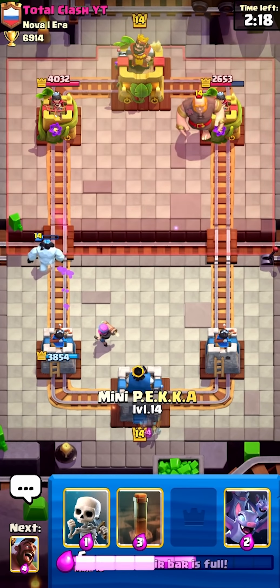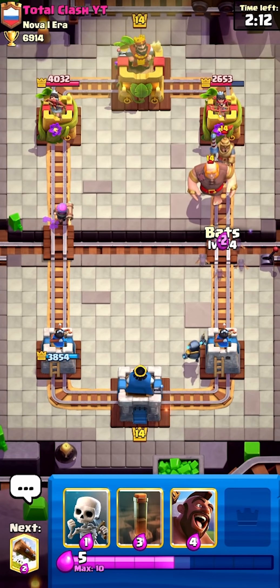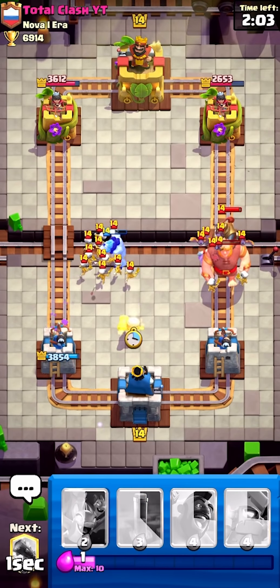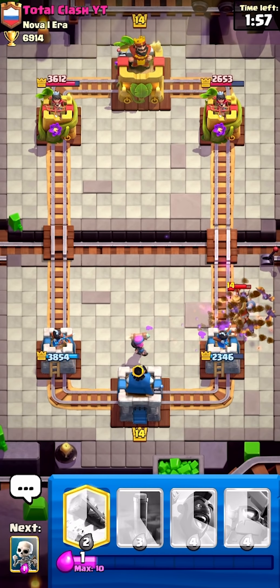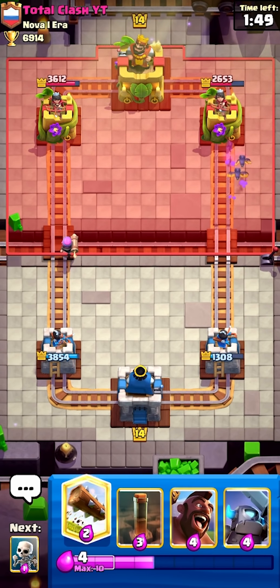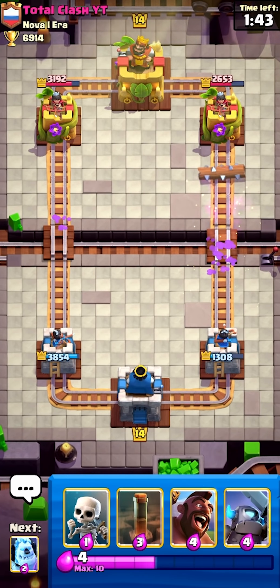Can the firecracker boost yourself in the off lane here? Not quite. I'm gonna go Mini Pekka in the back here, just get ready for this defense. We gotta go bats here. Firecracker, log, and skellies - gonna go ice golem on top. Firecracker, what the hell are you shooting at? Like, what are you actually shooting at? She's shooting at air. Hello, that was so unfortunate.